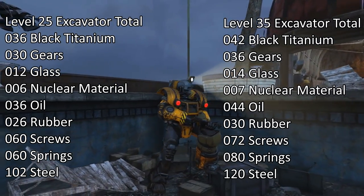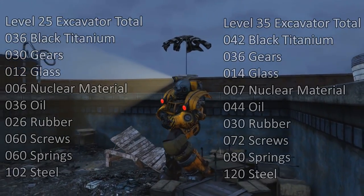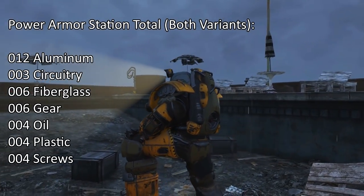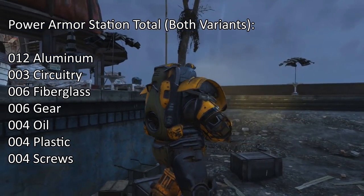At level 45, the cost would be probably even greater. And on top of all of this, if you want to build your own power armor crafting station, you will need another 12 aluminum, 3 circuits, 6 fiberglass, 6 gears, 4 oil, 4 plastic, and 4 screws.